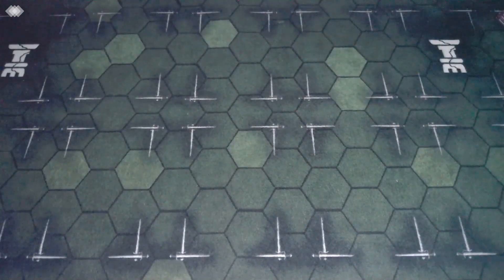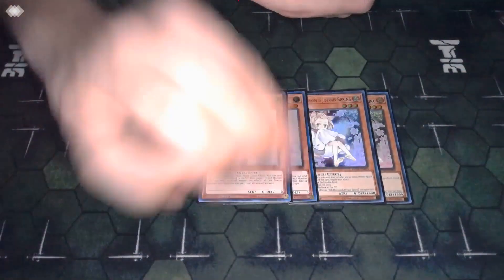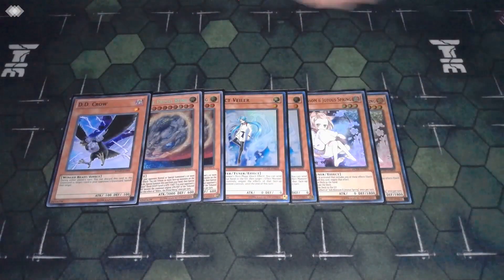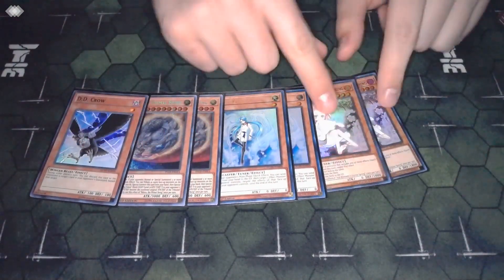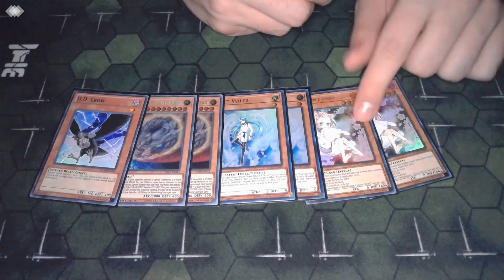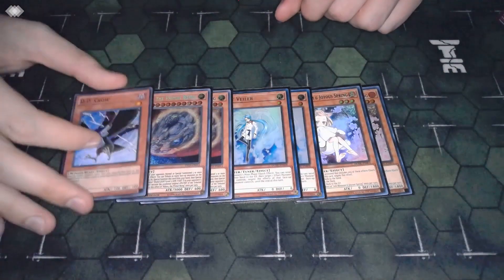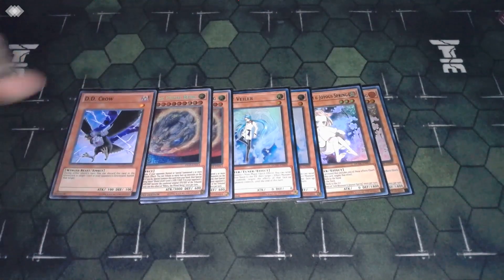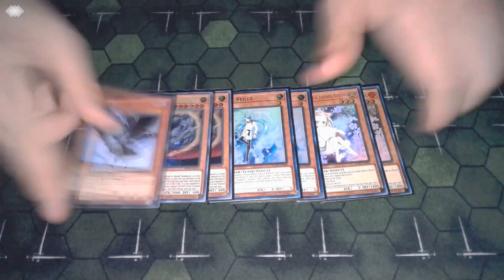That's it for the main monsters. As far as hand traps go, we've got two copies of Ash Blossom, two copies of Valer, two copies of Nibiru, and one copy of DD Crow. Pretty standard. I didn't want to play triples because if I Ash my opponent and then I mill, I'd have two Ash Blossoms in the deck - whereas with two, after using one you only have one left in the deck, which literally cuts the chances of hitting an Ash on a Hydro Lander mill in half.